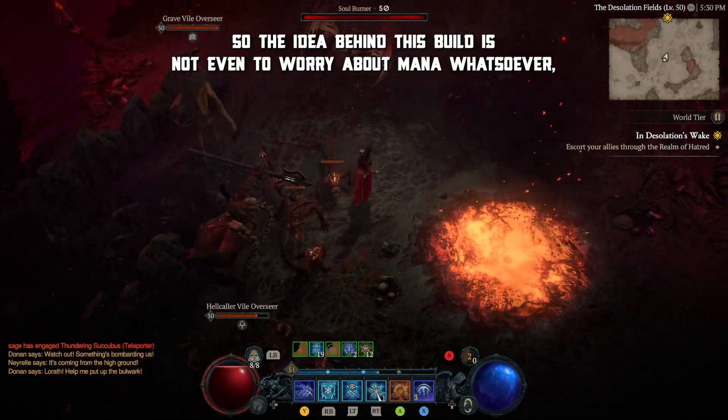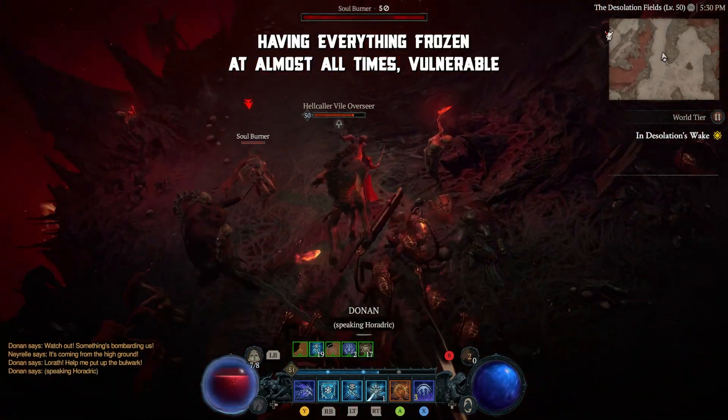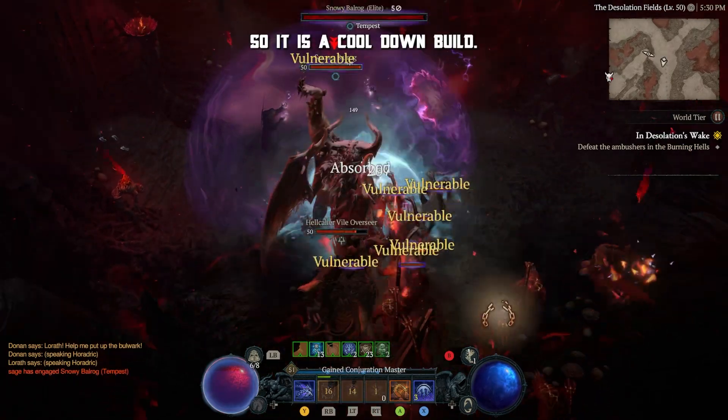The idea behind this build is not having to worry about mana whatsoever, having everything frozen at almost all times, vulnerable at all times, and having barriers up pretty much at all times. So it is a cooldown build.